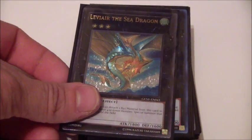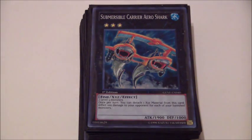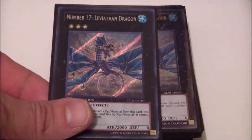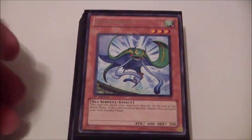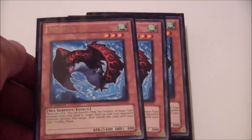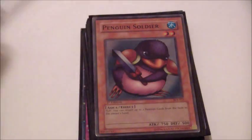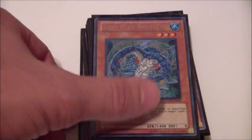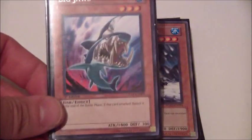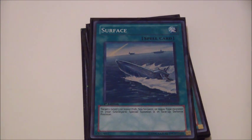For the extra deck: one Sea Dragon Leviere, one Submersible Carrier Aero Shark, and three Leviathan Dragon Number 17. For the regular monsters: two Sky Starays, three Flip Fangs, three Air Orcas, three Drill Barnacles, one Penguin Soldier, one Lost Blue Breaker, three Wing Tortoises, one Big Jaws — I'm trying to get another one — one Snowman Eater, and Ocean's Keeper. That's it for the monsters.